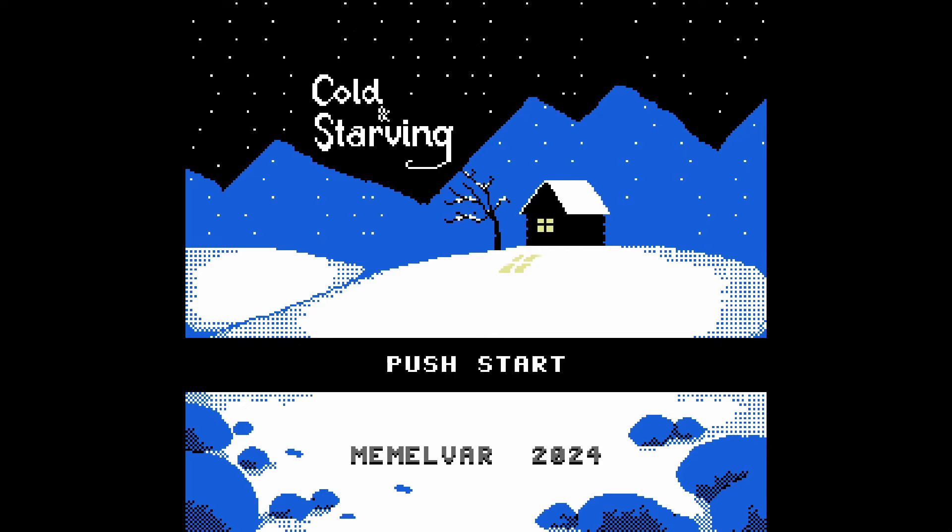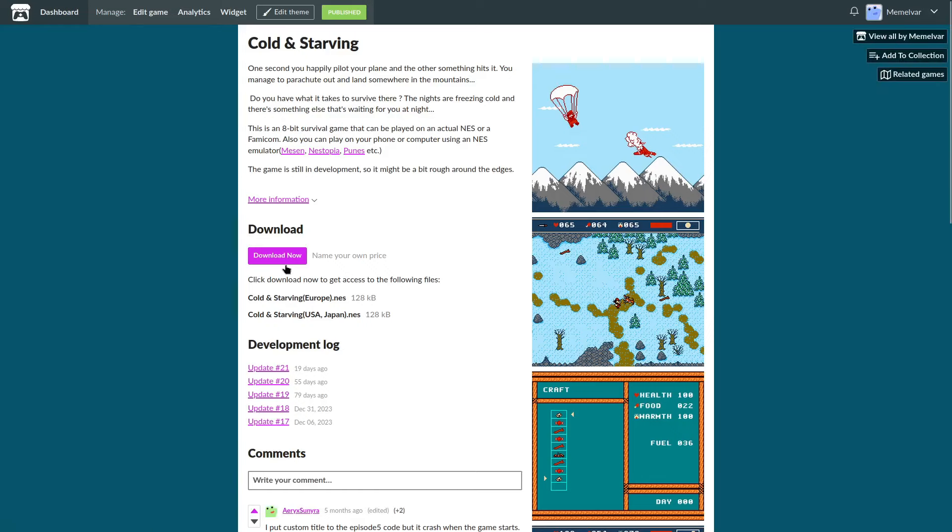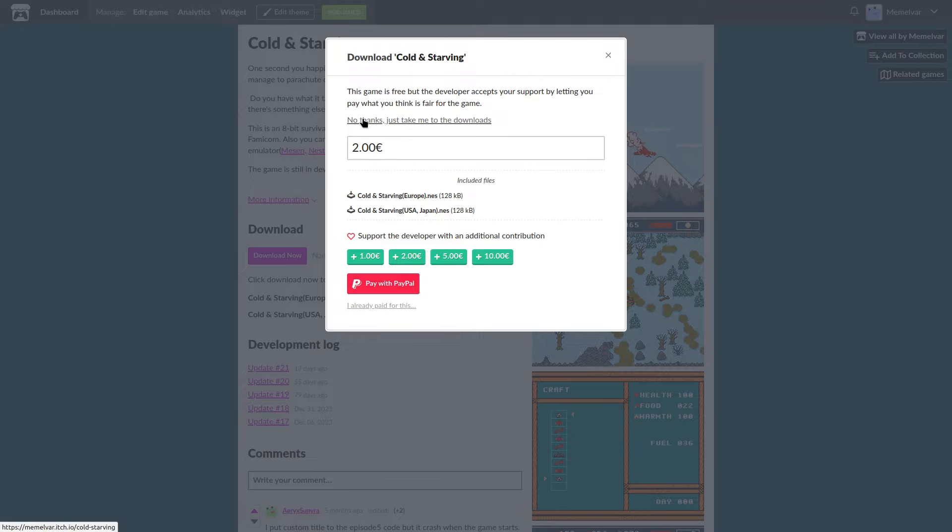Hey, what's going on gamers. I kind of fell off with my video making routine, sorry for that, but I'm finally back. In this video we're going to check what new things I've added to my NES game 'Cold and Starving.' If you want to check the changes yourself, you can download the ROMs for free as usual from the links in the description.